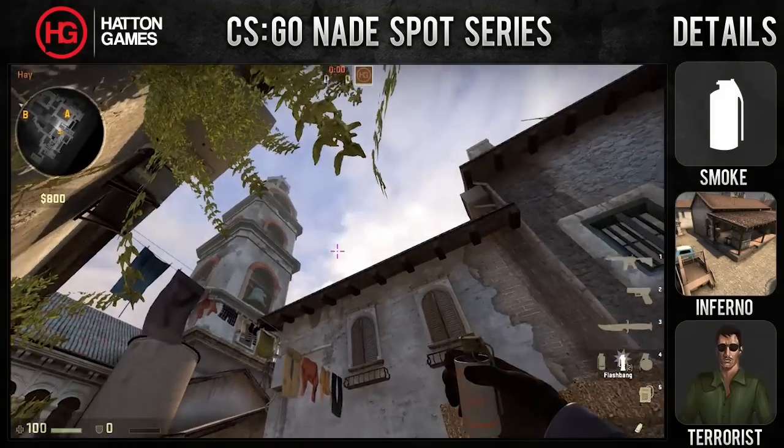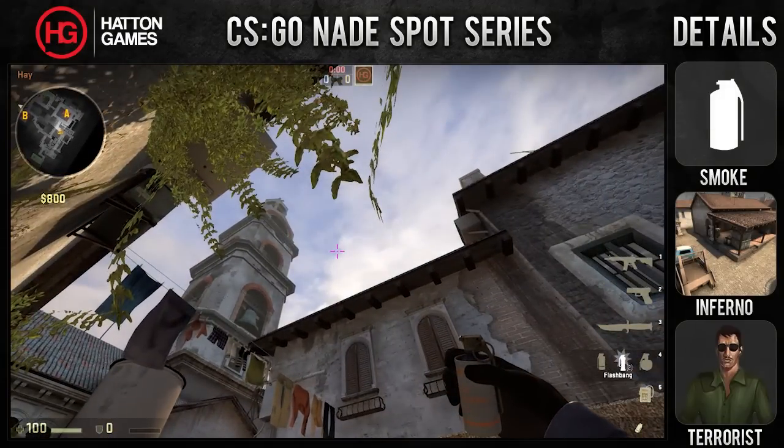Step 2: Turn around and place your crosshair in between the gap in the clouds. There's a particular part that somewhat resembles that of a face. You want to be aiming just below it.